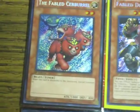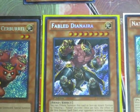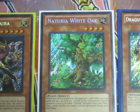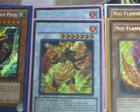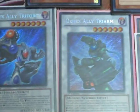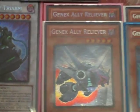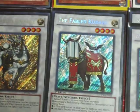Then for the Secrets: got one Fabled Cerberal, one Fabled Dianaria, one Naturia White Oak, Dragunity Primus Pilus, two Ancient Flamvell Deities, two Neo Flamvell Sabres, GenX Ally Triforce, GenX Ally Trion, two GenX Ally Reliever, two GenX Ally Power Cell, the Fabled Unicor, and Kadabi.